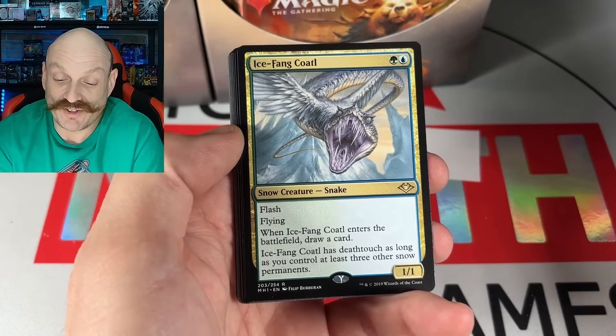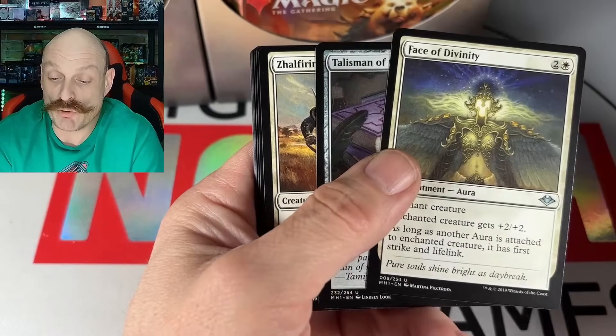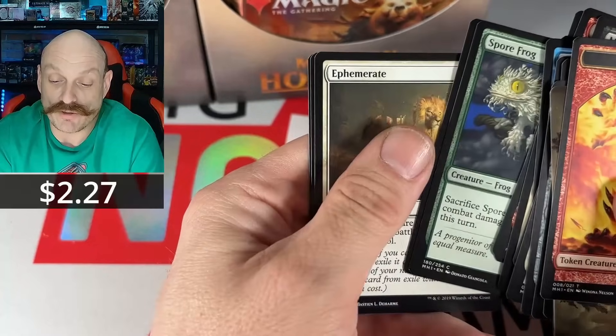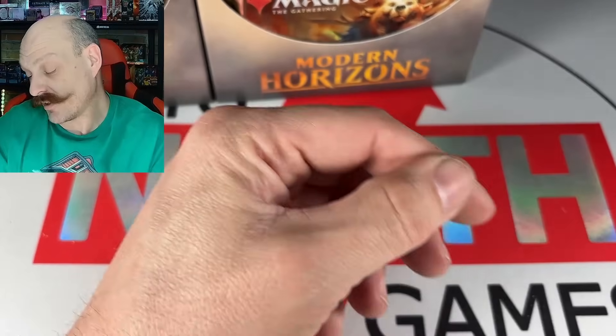Ice Fang. That's a lot of teeth. They look sharp. How about the Face of Bo? Nope. 34 more packs to go. Oh yeah! Is that not a win? That's a small win for El Mirko.